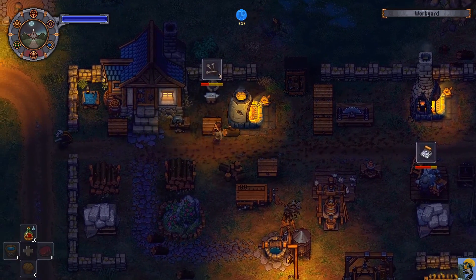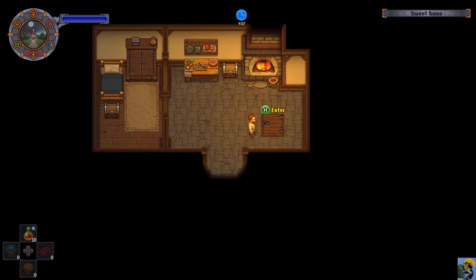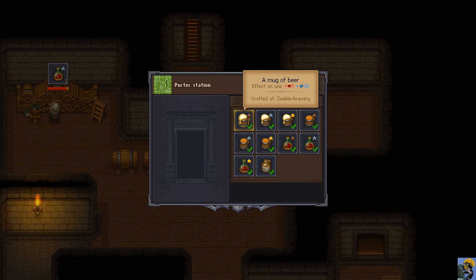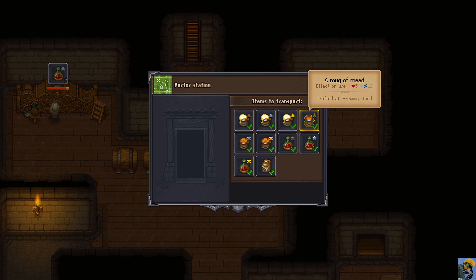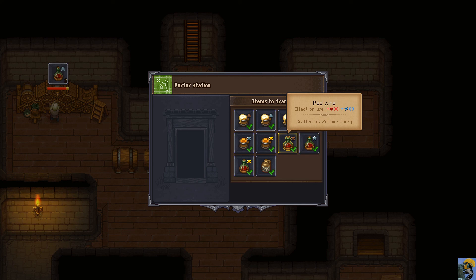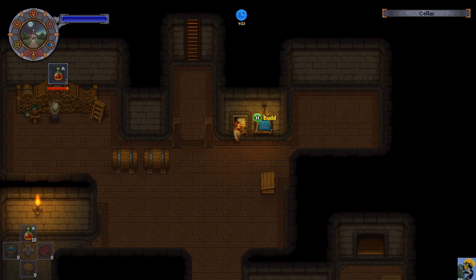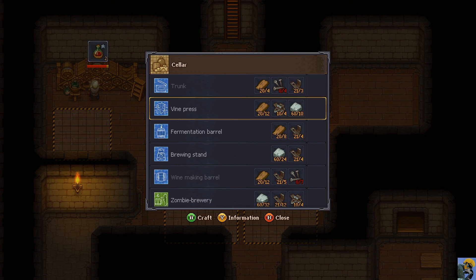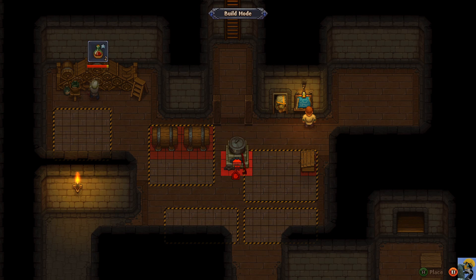Let's go check this out and see if I brought enough stuff. This guy can take stuff to the bar - perfect. Let me build the brewing stand - that looks cool. I'll put it over here with the wine man.